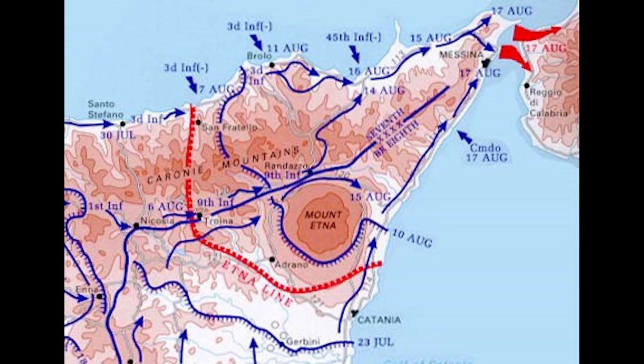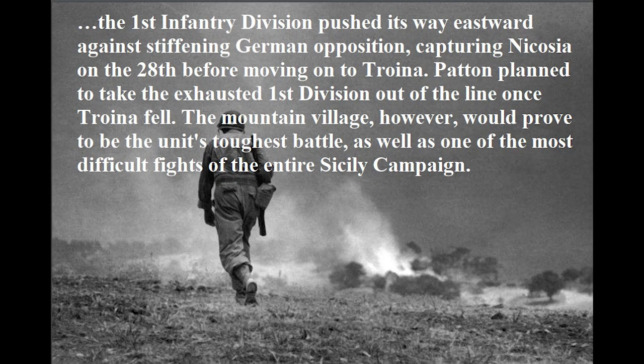Triona was important because it was the linchpin of the Aetna Line, which was the defensive line covering the German withdrawal via the Straits of Messina. As this excerpt from the U.S. Army Military History Center shows, it was a tough fight for the American Army.